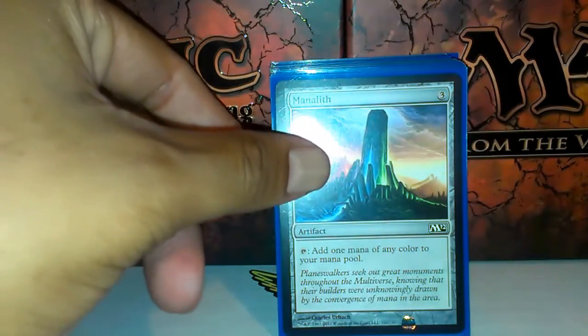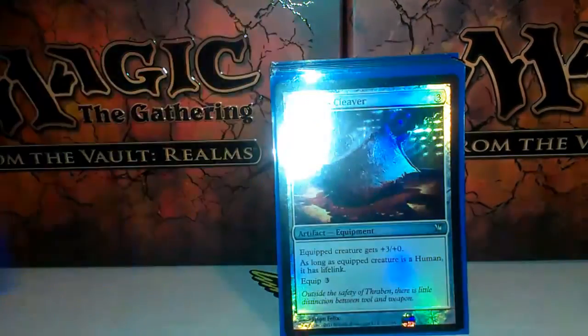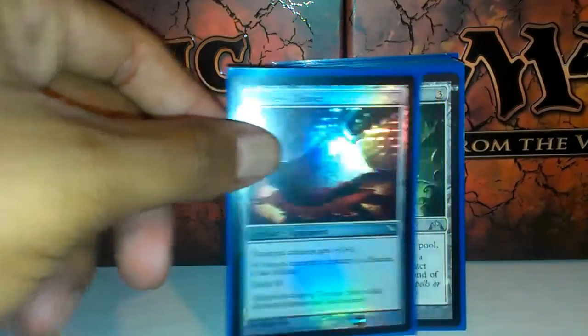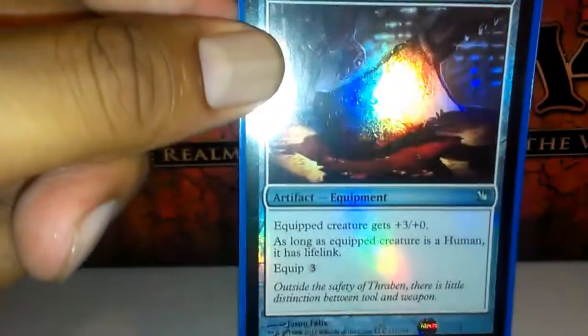Manalith — same thing as Darksteel Ingot. Vessel — same thing as Darksteel Ingot. Again, the list of cards are in the description. Butcher's Cleaver — it pumps a creature plus three, plus zero, and if it's a human — as you've seen there are a lot of humans, especially in white — humans would get lifelink if they're equipped with this.